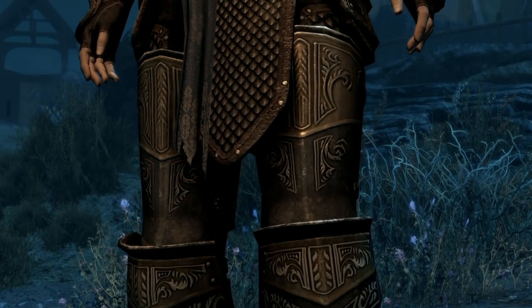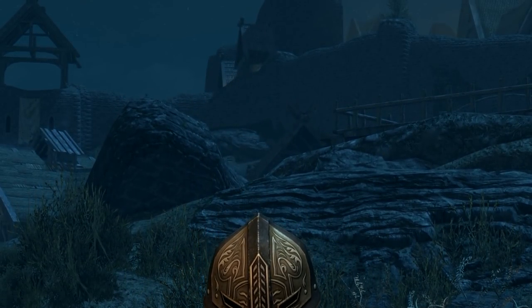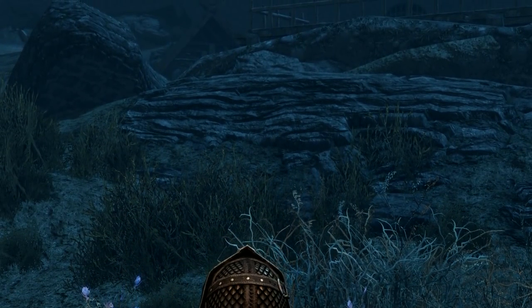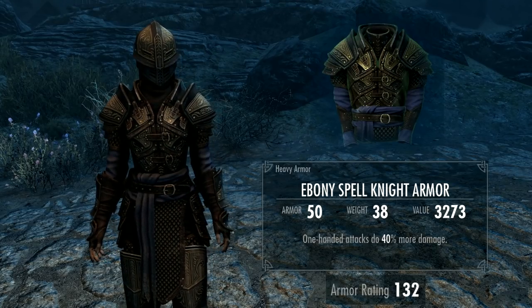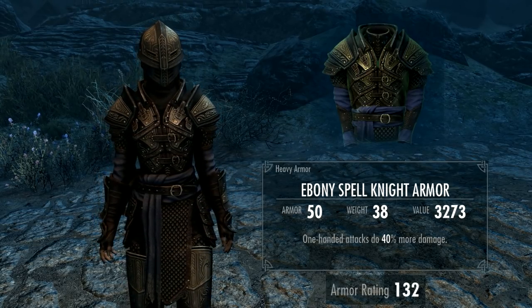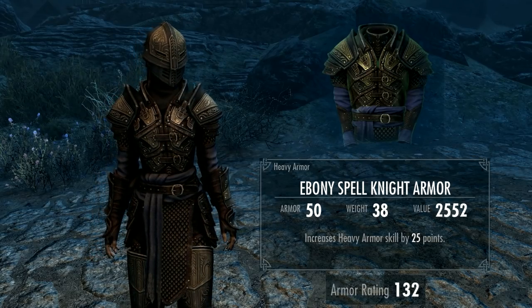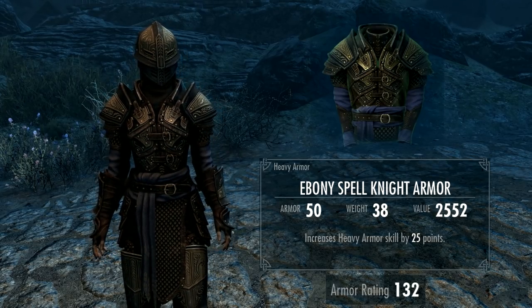Here we have the final set — the one you pick up from the grave — the ebony set, which I think is the best looking of the three, and again slightly higher than normal ebony armor. If you go for the nice ending where you purify the heart, you get one set of enchantments; if you go for the naughty ending where you fight for the armor, you get another. The naughty version body armor has armor rating 50, weight 38, and gives one-handed attacks 40% more damage — very good for a battle mage. The nice version also has armor rating 50, weight 38, but simply increases your heavy armor skill by 25 points, which is a pretty useless enchantment in my opinion.